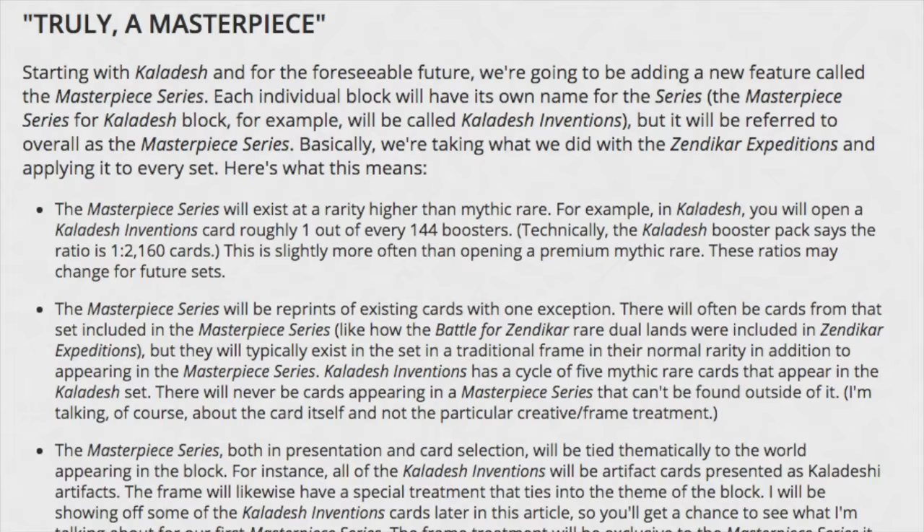Today I'm going to talk about the Masterpiece Series, which is Kaladesh's. From Kaladesh on, we will get Expeditions — the super mythic rare — at one in 144 packs. I predicted this in a previous video. It made a lot of sense because it sold so much product, and if Wizards of the Coast's main goal is to get players who already know what the cards are worth to invest more money in the lottery system, this is it: Expeditions, one in every 144 boosters roughly.